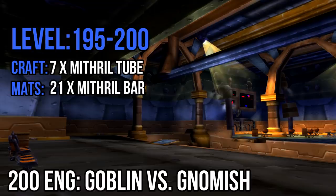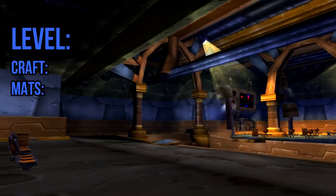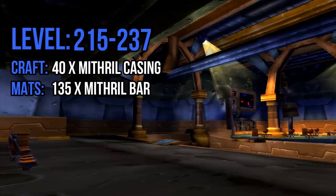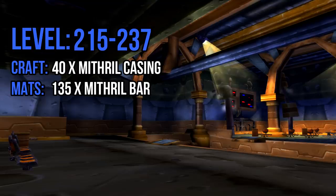Once you reach level 200, you'll be given the option to specialize in either Gnomish or Goblin Engineering. I'll talk more about the pros and cons of each in a later video, so don't worry about that right now — all you need to worry about is skilling up. From 200 to 215 you'll be making 20 unstable triggers, requiring 20 mithril bars, 20 mageweave cloth, and 20 solid blasting powder. Hang onto the triggers when finished. From 215 to 237 you'll be making mithril casings — make about 40, so have 135 mithril bars ready. When you reach 225 engineering, visit Buzzek Bracketswing in Gadgetzan to train Artisan Engineering and raise your cap to 300, then continue making casings until you reach 237.